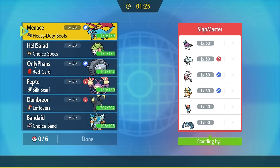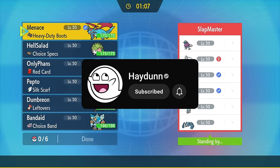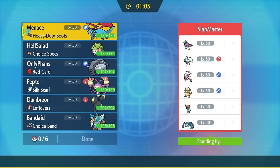I can almost guarantee you've never seen a fully offensive Umbreon try to get a sweep, and I can also tell you why — because it's a bad idea. That 65 attack doesn't really go a long way. However, I am determined and it seems like a fun thing, and that's what I'm here for. If you're into that kind of thing, consider hitting that subscribe button — I'm on my way to 400k and I'd love to have you be part of the journey.